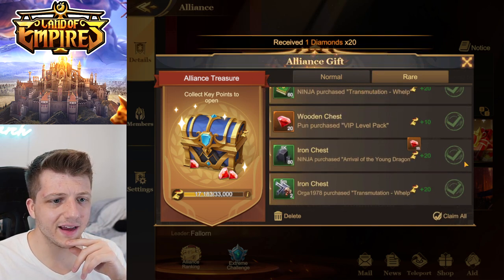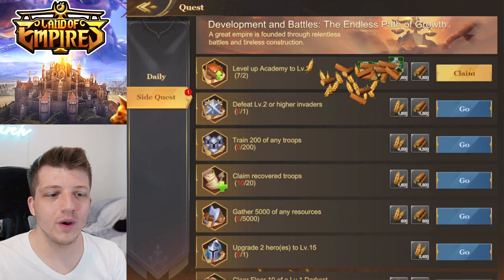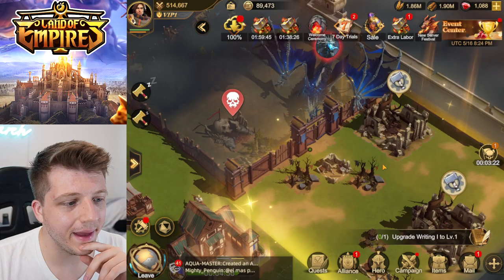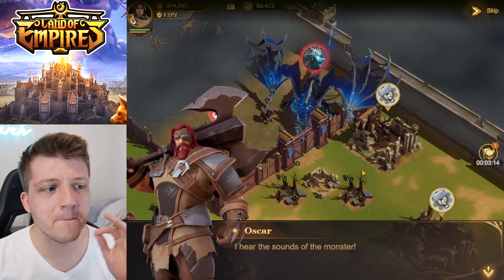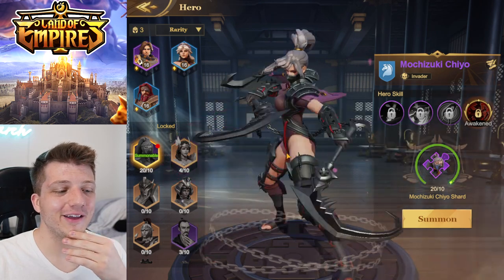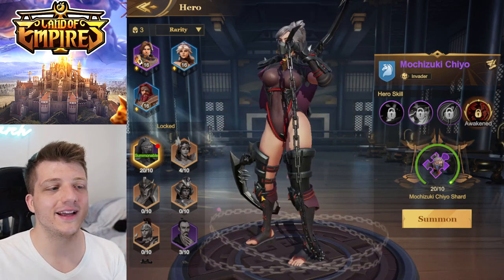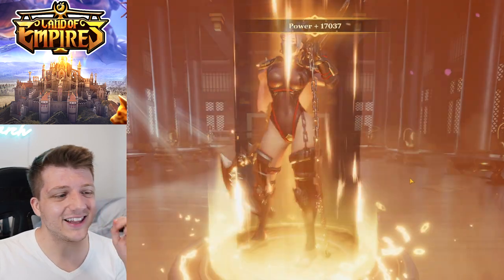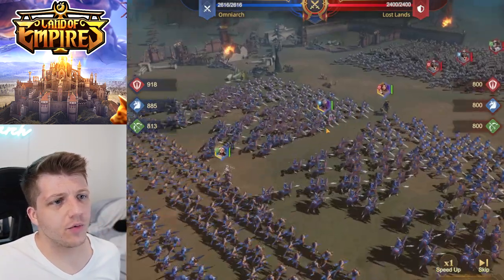Shout out to Ninja for VIP level pack purchases for the boys. The first thing you should do in a game like this — join the best alliance you can, you'll thank me later. We're already over 440,000 power. We're inches from the skeleton dragon. Big O is ready to pop off. We get to summon our favorite hero — Valkyrie — with two massive weapons, one in each hand. Let's go!